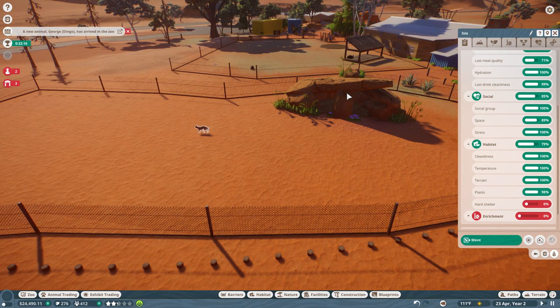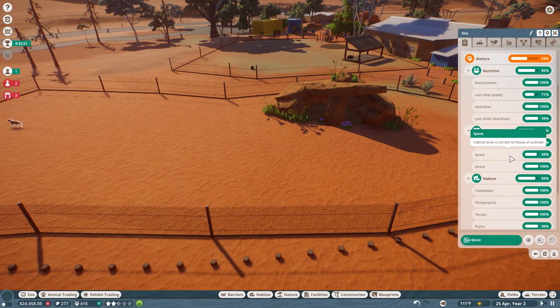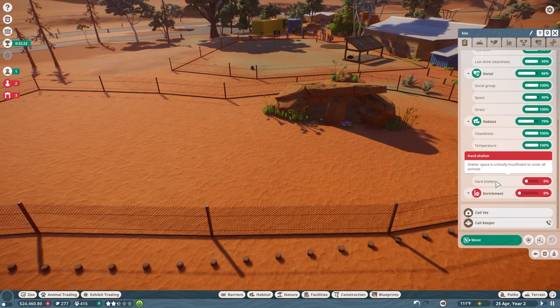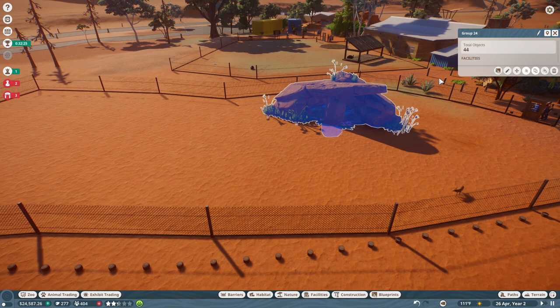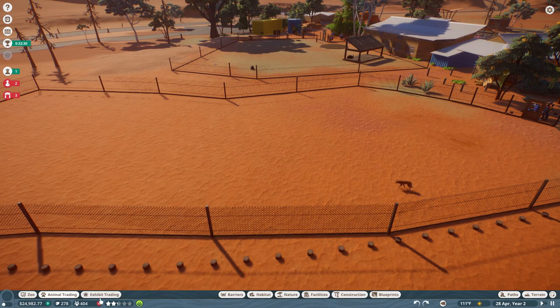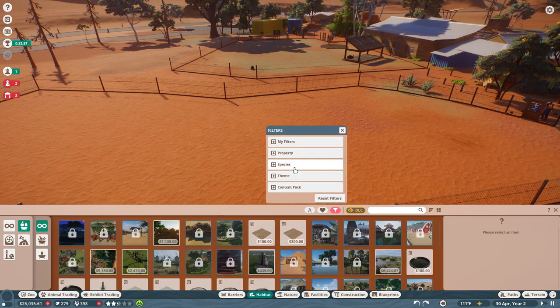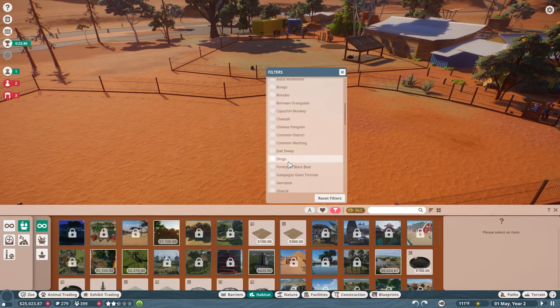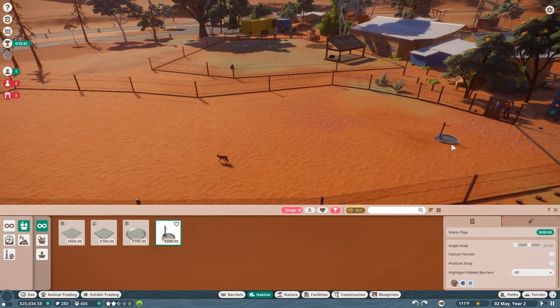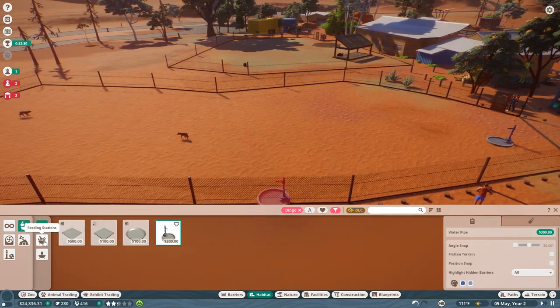Hello, pretty! Let's see what you need. You're actually really happy apparently. I hope you notice the hard shelter I just put down — is that a good hard shelter? Apparently it is not. Let me back up and get my money back. Let's see if we can make the dingoes happy really quickly. I need whatever a dingo needs — let's put down the water thing.